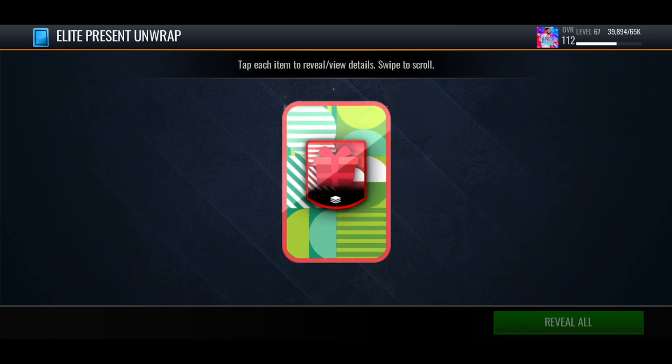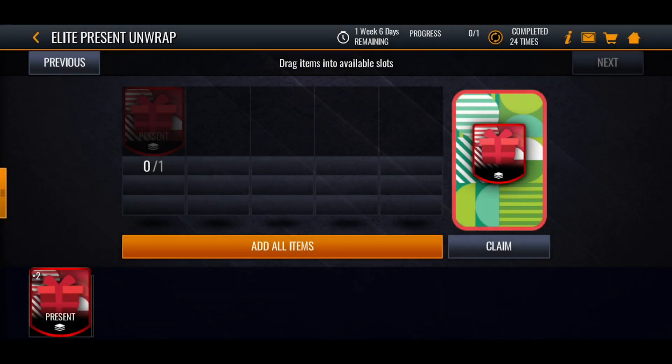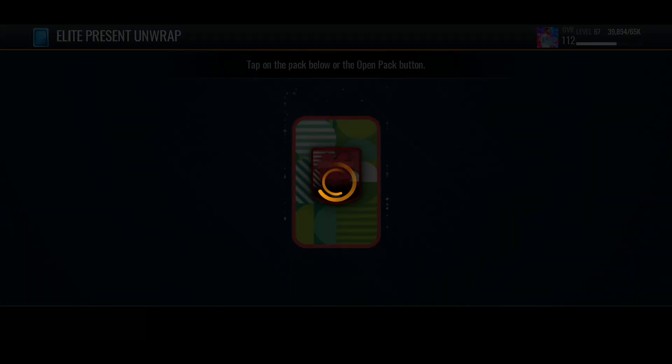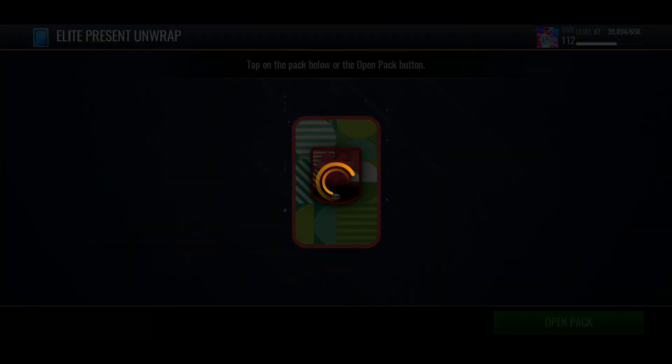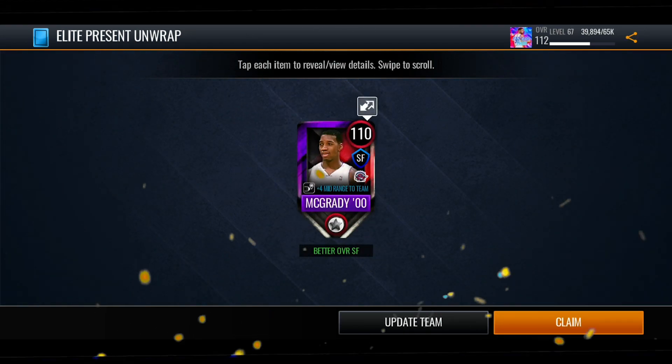We get another stadium. Going down to the last three elite presents. We get another jersey — the Heat one. Last two, let's end this off with a bang, let's end with some great pulls.